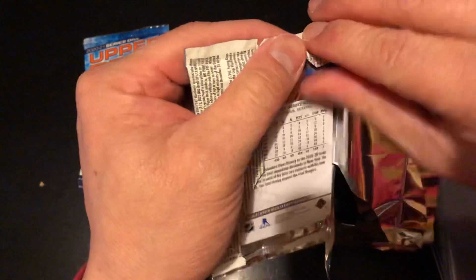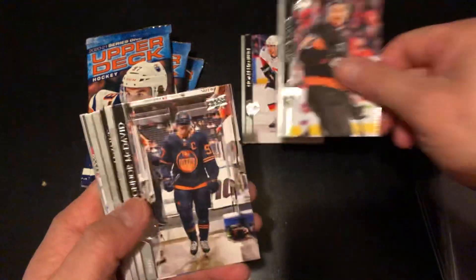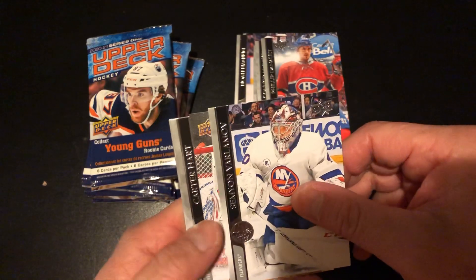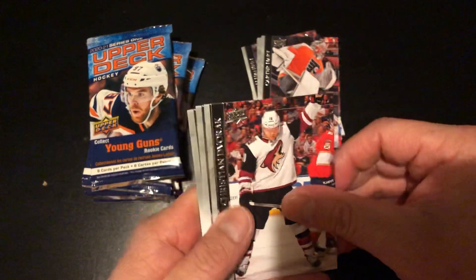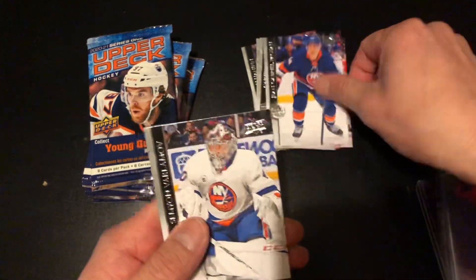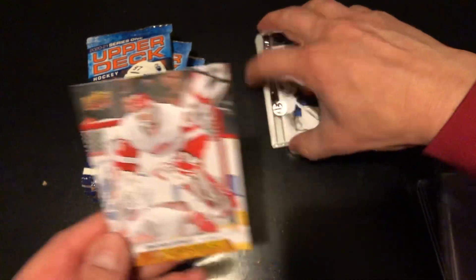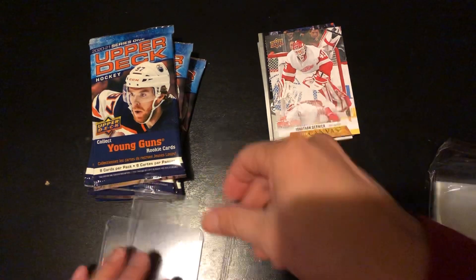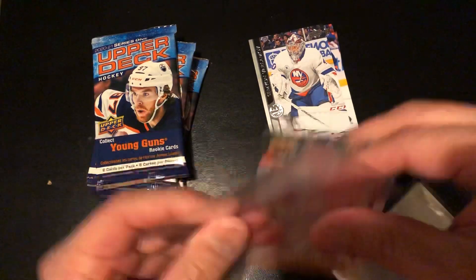The main thing you're looking for are Young Guns — hopefully we get at least one or two. We got Kevin Hayes, Connor McDavid, Philip Danault, a canvas card — that's nice — Carter Hart, Dvorak, and Jonathan Bernier. So that's a canvas card, we're just going to sleeve it. That could honestly be the best card we get out of this box.